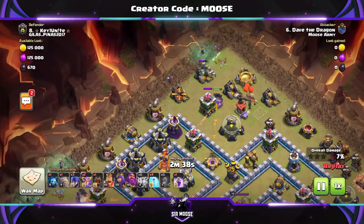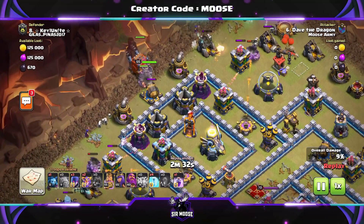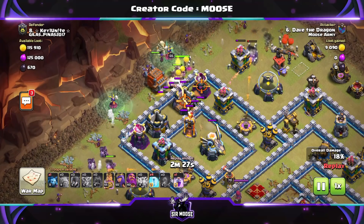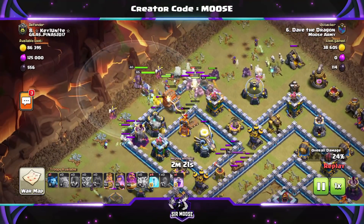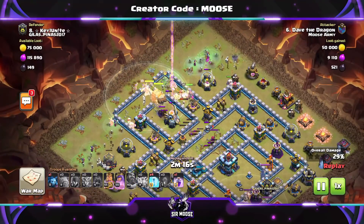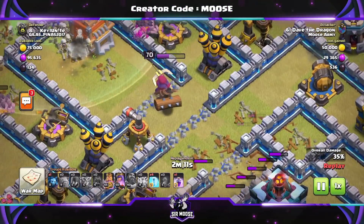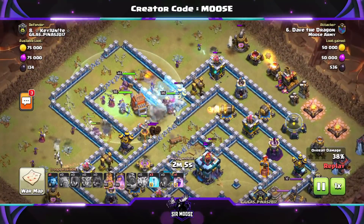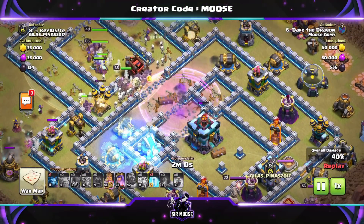Golem on the left, golem on the right, with a couple of witches. Take your time — don't rush the attack. How often do you actually run out of the allotted time? Hardly at all. So make the funnel, then put the rest of the troops in the center. I like to put the king down with a golem, then the Log Launcher so defenses are distracted, then use the Grand Warden ability — look at those logs flying out damaging the Town Hall.